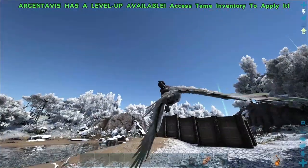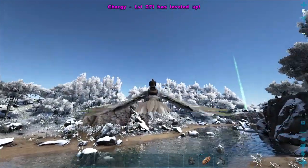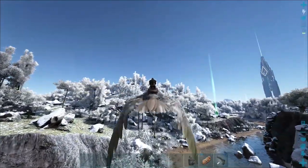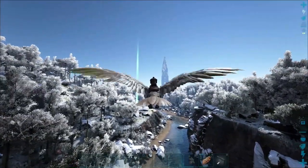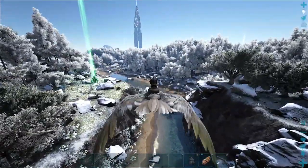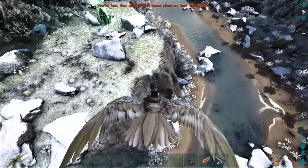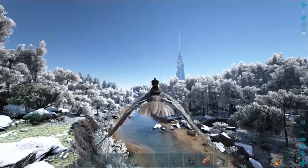I'm going to take the Argy now. Something about Argies — I like to level lots and lots of stamina, because the more stamina you have the further you'll be able to fly. I don't plan on using this guy as a fighter; I don't need lots of melee or health. I just need him to fly a long ways and carry a decent amount of weight. I like to go to like three, four, maybe even five thousand stamina on my Argies. As you can see there's a bunch of raptors right there — if I had to land, there'd be raptors. Lots and lots of stamina on your Argies will make your life way easier.